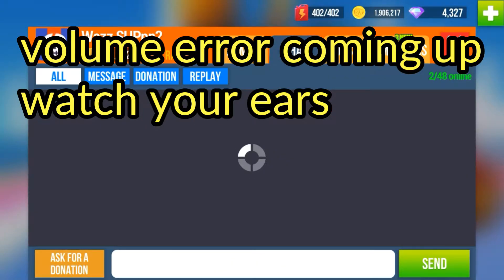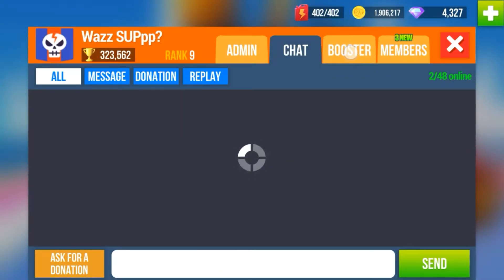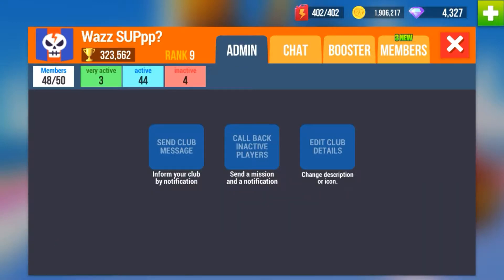Let's see here — admin page: send club message, inform your club by notification. Call back inactive players. Send a mission and a notification. Edit club details, change description or icon. Three very active, 44 active.